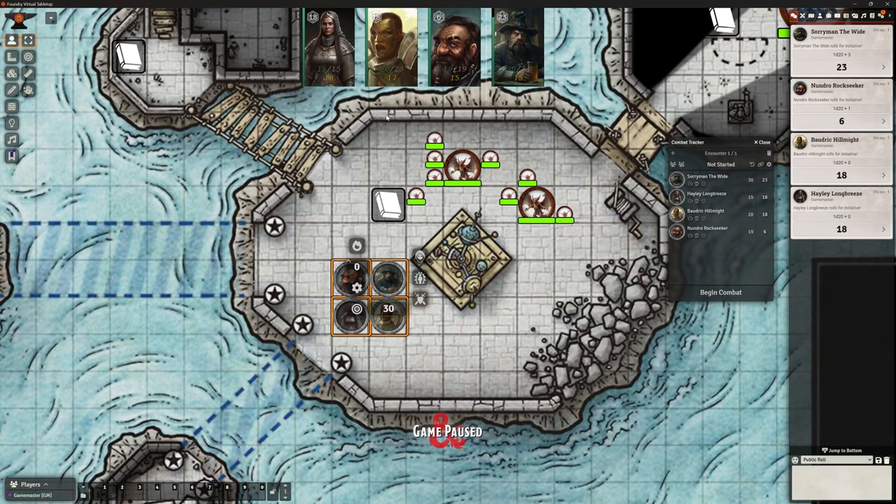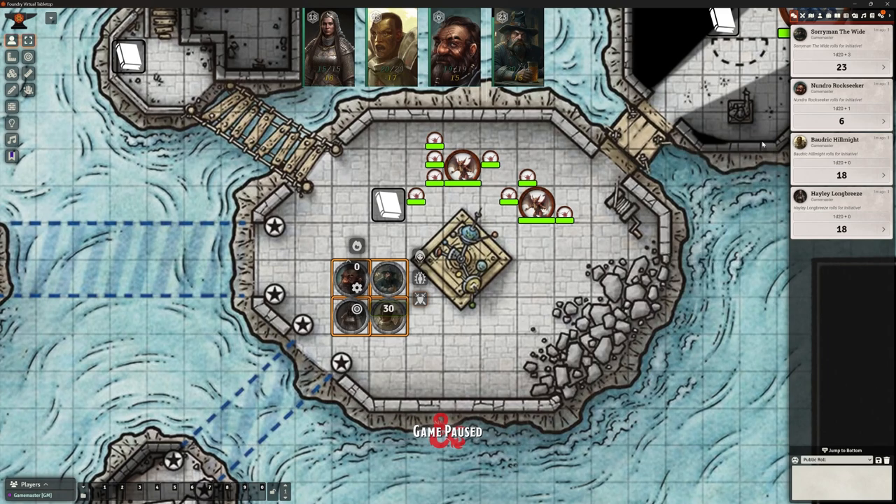A couple of other options down here: we've got Previous Turn and Previous Round, so if we accidentally skip somebody or they haven't finished we can go back to their turn. All the way on the right we've got Add Event, Begin Combat, Settings, Next Turn, and Next Round - basically all the things we might want, but with a bit more flexibility. Because of that I'm going to get rid of the classic combat tracker.